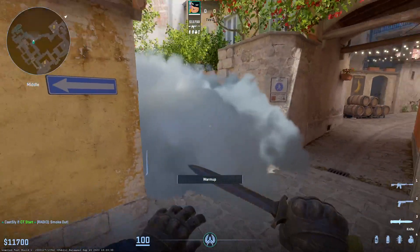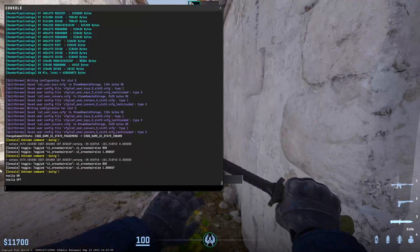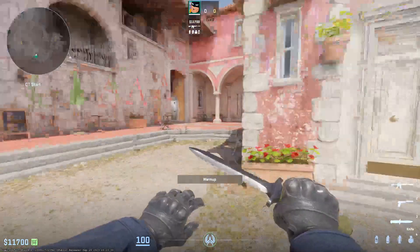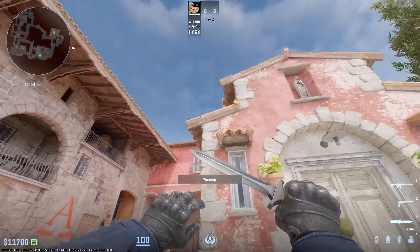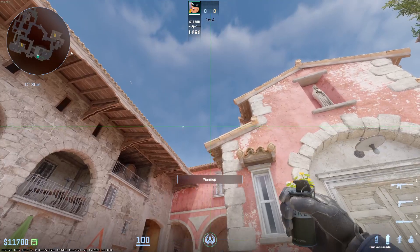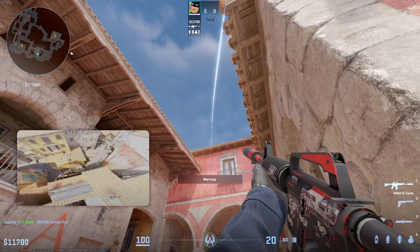It should look something like this — all of them should look something like this. Some might land a little deeper but that's okay. Position number two: you're sort of aligned with position one but you're closer to this building, closest to this edge. Line up this spot with this one like this, and again run until you hit the building and release.